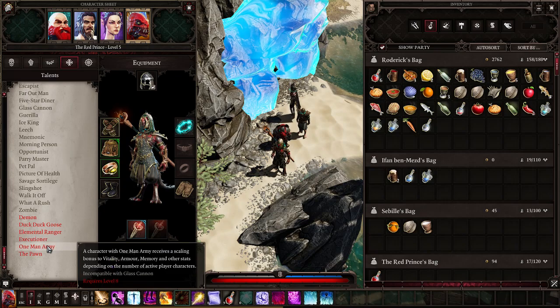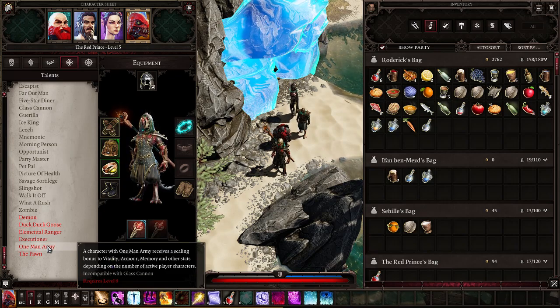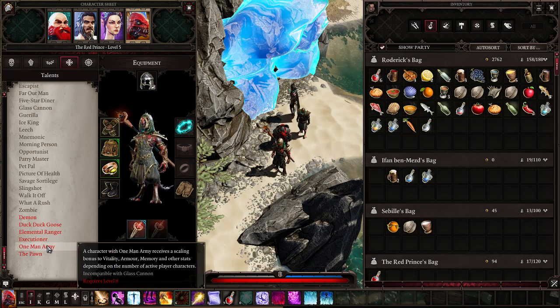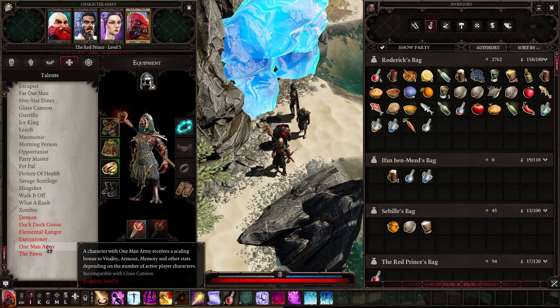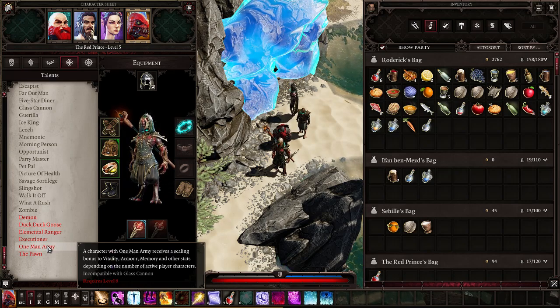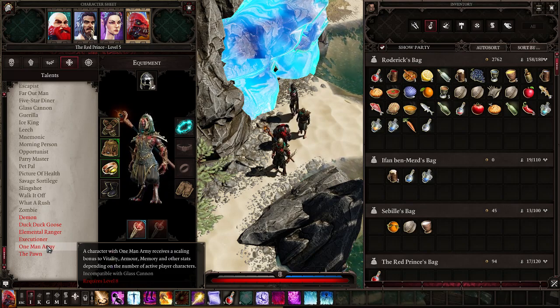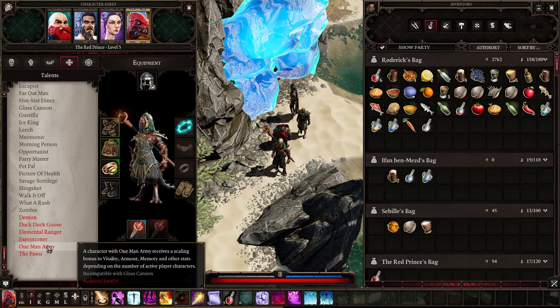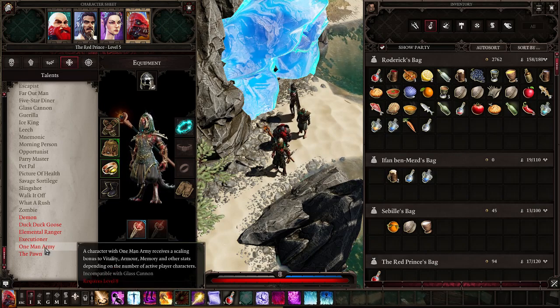One Man Army gives a character a scaling bonus to vitality, armor, memory, and other stats depending on the number of active player characters. It is an absolute must if you want to play with only one character — this is the way to go — but in a full party it is not needed and completely useless.